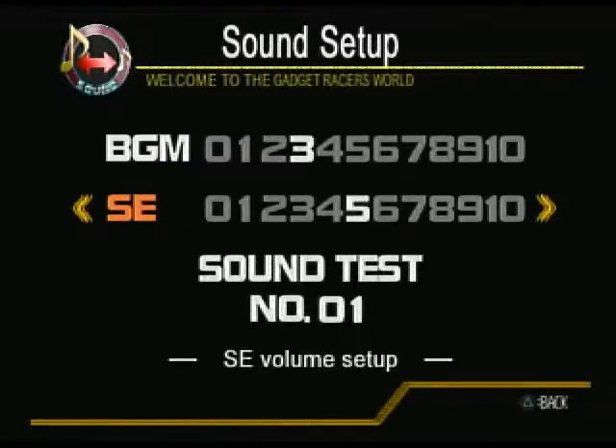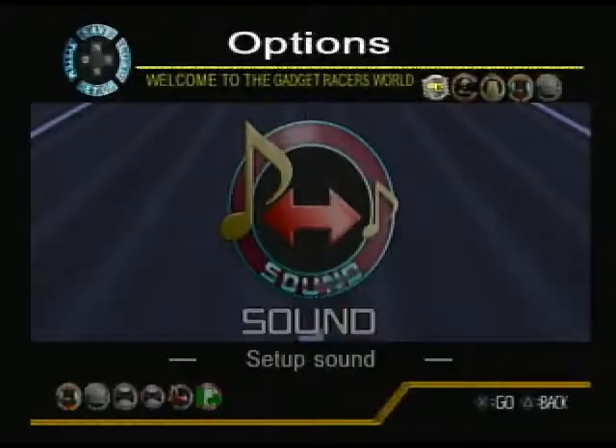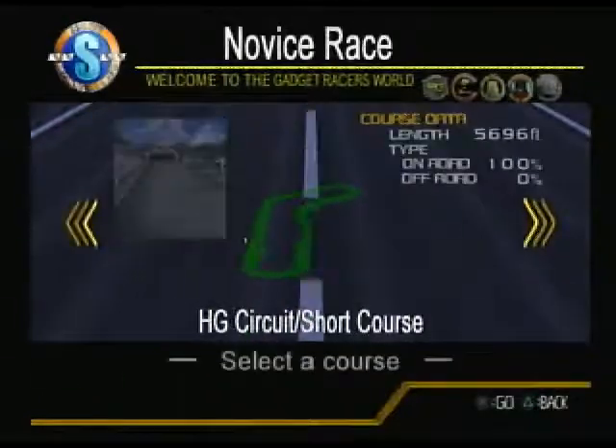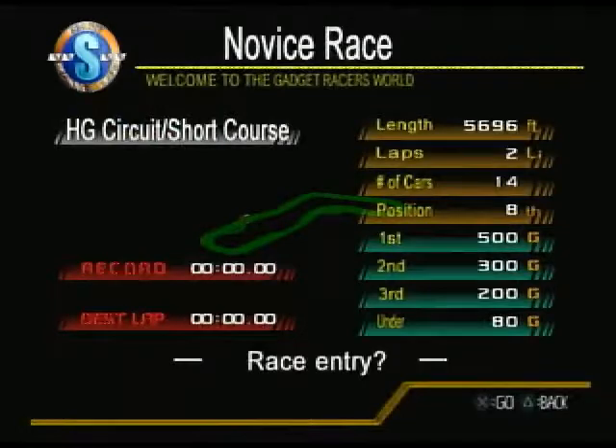Sound. I'm going to turn the sound effects down to four. Get readjusted in my seat. Go back to Race! Although I could use the 300G to buy something else, other parts — I'm not going to right now; I'm gonna do this race right here.